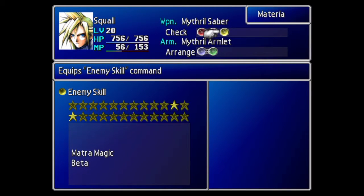Hello, my internet lovelies, and welcome to another episode of Just the Tip. This time we're going to show you how to make a lot of XP, a lot of AP, a huge amount of Gil — and all you need is to know what spot I'm going to send you to, and an enemy skill with Matra Magic and Beta.